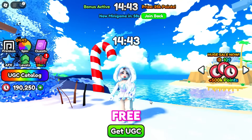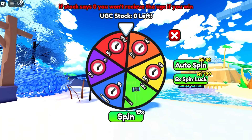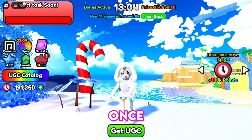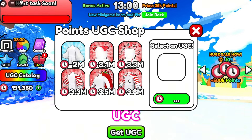Don't forget to use your free spins for additional points. Once you've earned 3.8 million points, you can claim your free UGC item.